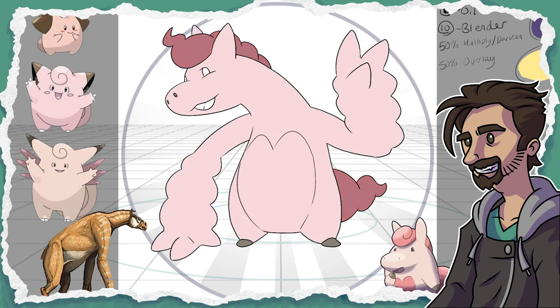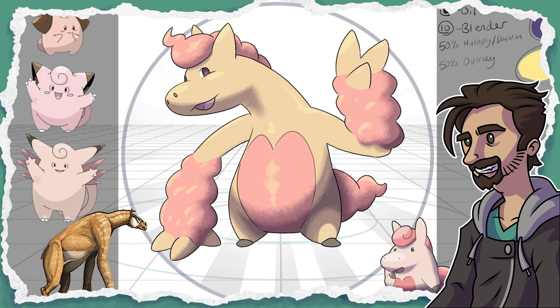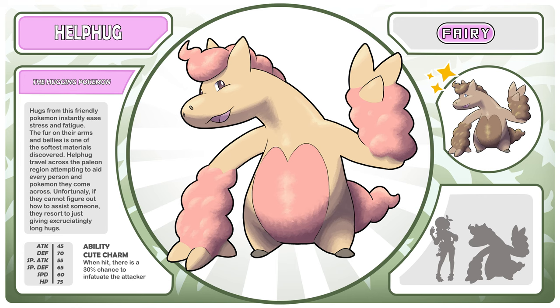I also let the mane and tail get a little more floofy and looking almost like whipped frosting. Not that this Pokémon is food-related, but just that it's fun because this and its pre-evolution — their shinies look like they're made of chocolate, so it would just be like frosting on their heads. For the non-shiny colors I struggled again. With this design in particular, I found myself fighting the My Little Pony look — I was fine giving off that vibe a little, but I didn't want it to be too overt. So we got something that's like a subtle Fluttershy coloring in the end. Here is Hellfug, the hugging Pokémon. Hugs from this friendly Pokémon instantly ease stress and fatigue. The fur on their arms and bellies is one of the softest materials discovered. Hellfug travel across the Paleon region attempting to aid every person and Pokémon they come across.